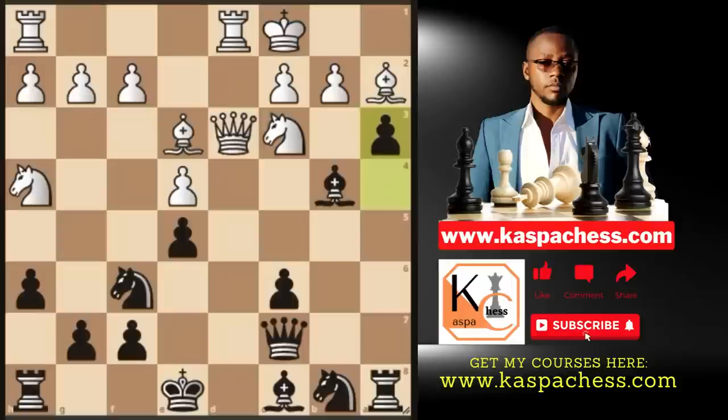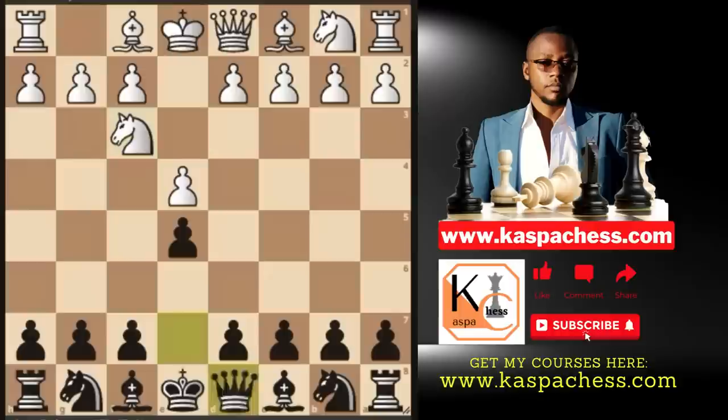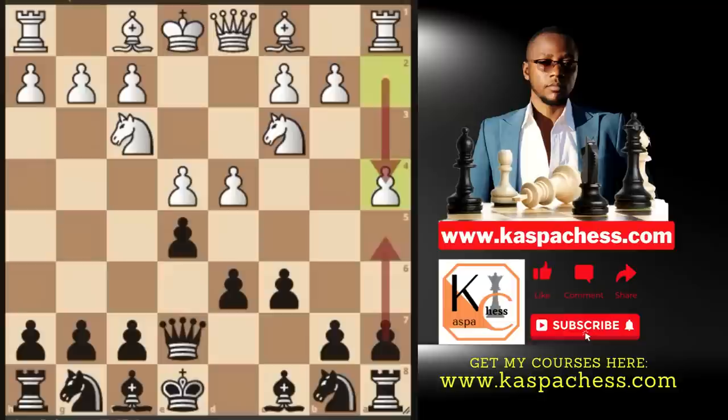Before I end this video, let me show you a practical game played between two strong grandmasters: a 2551-rated chess player and Ferozif, a 2700 super grandmaster. White played e4, then black played e5, knight to f3, and queen e7. After knight c3, the super GM quickly responded with pawn to c6. By the way, even Timur Rajabov has tried this defense several times — you can check the master's database. After d4, black played d6, and a4 was played. This is where I said I like meeting pawn to a4 with pawn to a5.